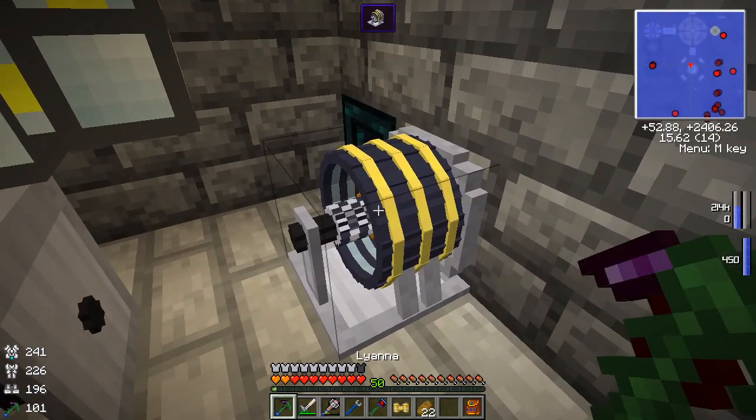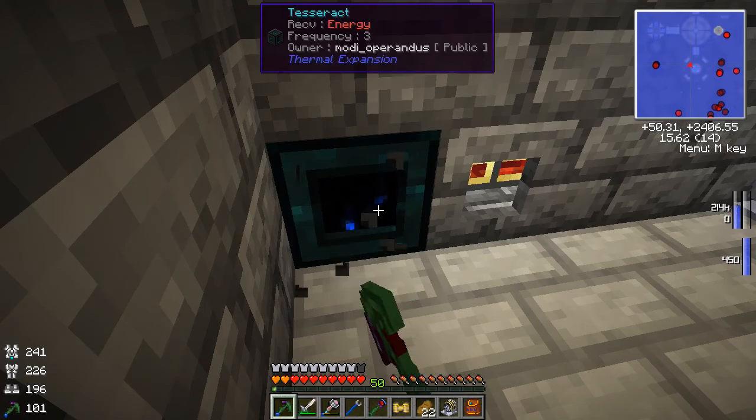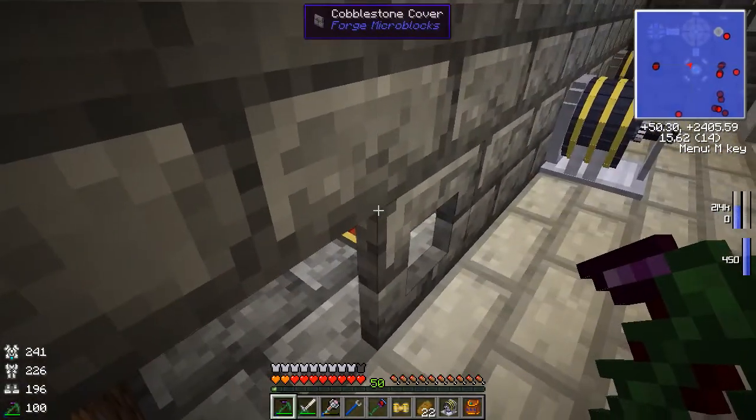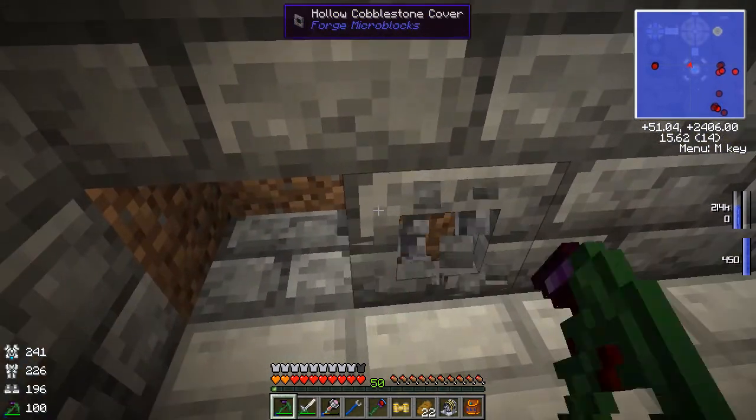I'm going to grab one of these magneto static engines and also grab our tesseract for now. Let's bring this with us. I'll need another cable — one of these conduits. I'll grab one from here. We'll grab the whole set from here.